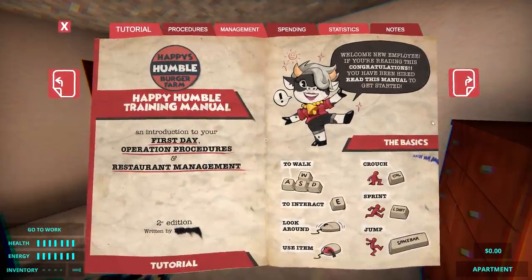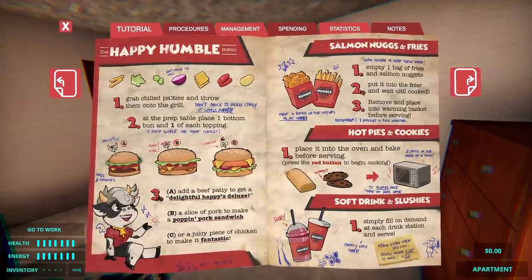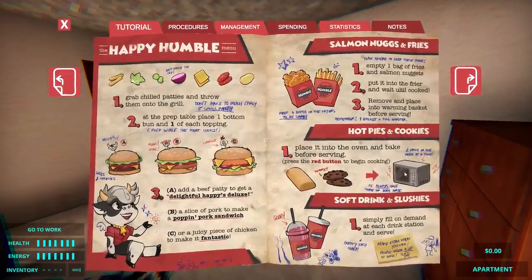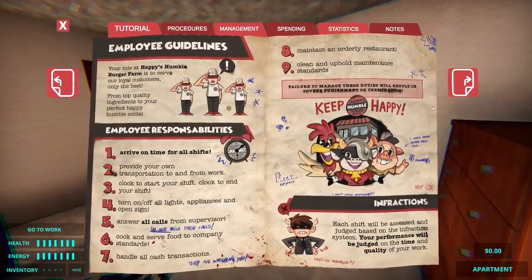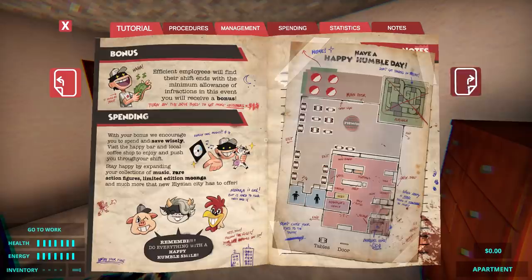We're starting off with basic controls, and then we go on to procedures — it's how to make all the things on the Happy's Humble menu. So there's three different types of burgers, there's the nugs and fries, pies, cookies, soft drinks, and slushies. And then of course, as an employee, we need to follow these guidelines. There's rules to abide by, and if we don't, if we fail in some way, we're going to get an infraction. So my performance is going to be judged on the time and quality of my work.